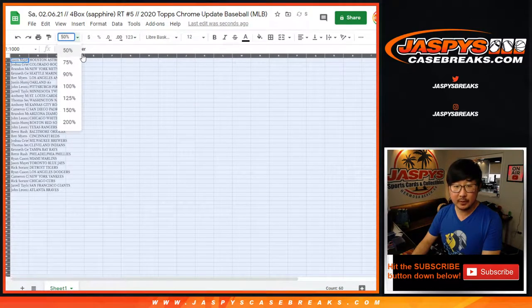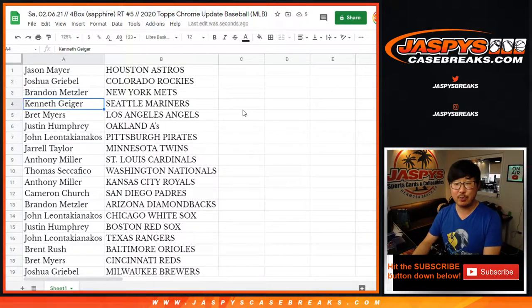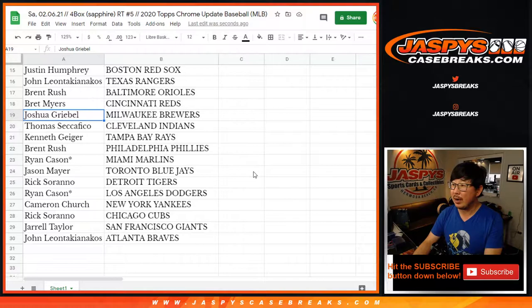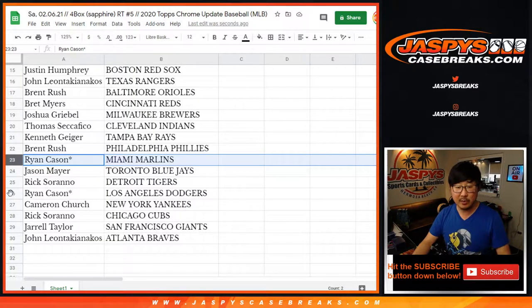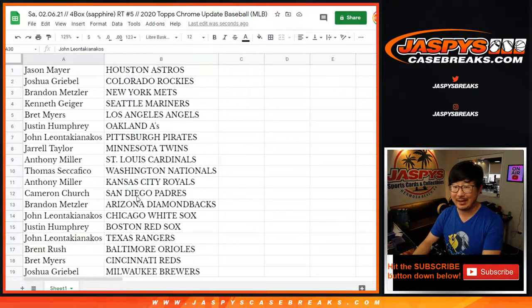All right, I need 125 percent. Jason with the Astros. Joshua with the Rockies. Brandon with the Mets. Kenneth with the Mariners. Brett with the Angels. Justin with the A's. John with the Pirates. Jarrell with the Twins. Anthony with the Cardinals. Thomas with the Nats. Anthony with the Royals. Cameron with the Padres. Brandon with the Diamondbacks. John with the White Sox. Justin with the Red Sox. John with the Rangers. Brent with the O's. Brett with the Reds. Joshua with the Brew Crew. Thomas with the Indians. Ken with the Rays. Brent with the Phillies. Ryan with the last spot — Marlins and my Dodgers. Jason with the Blue Jays. Rick with the Tigers. Cameron with the Yankees. Rick with the Cubs. Jarrell with the Giants. And John with the Atlanta Braves.